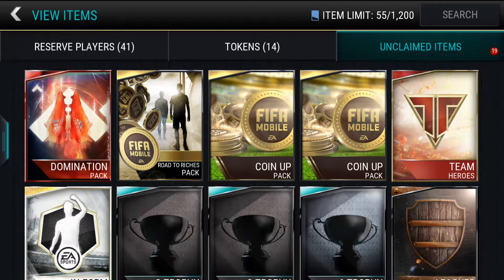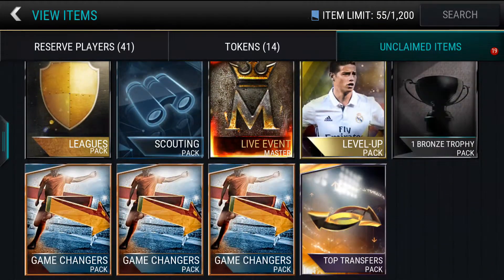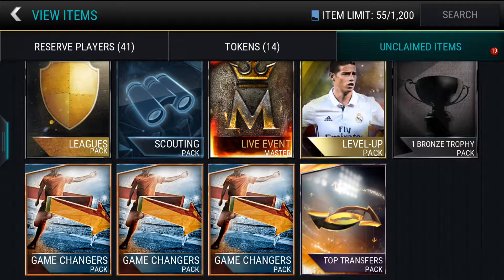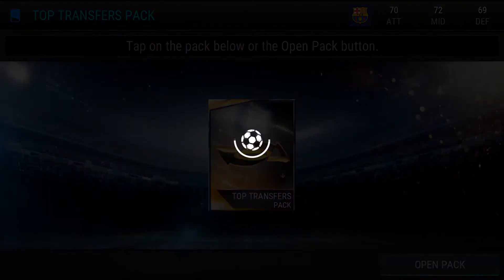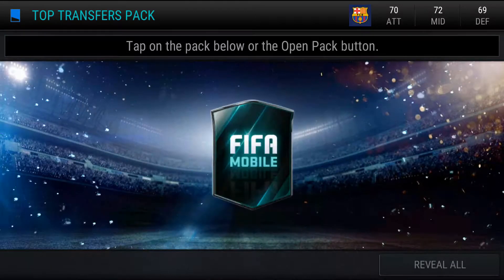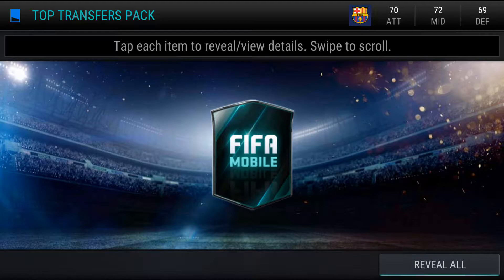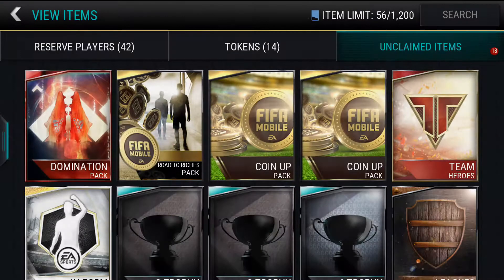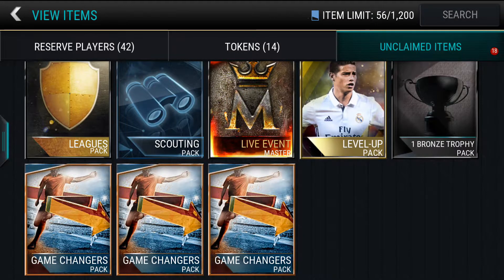Let's go into my unclaimed items. Alright guys, so these are my packs — I'm opening a lot more packs than this, don't worry. Let's head into the first pack. The first pack we'll head into is the top transfer pack. Let's see what this gives us. I have him — this top transfer pack just keeps repeating.